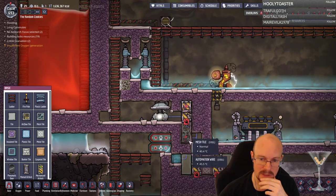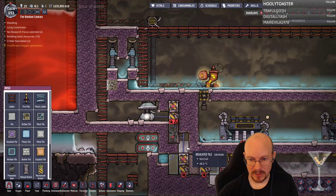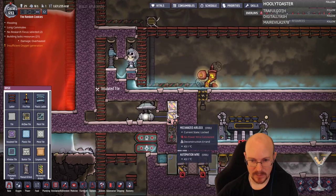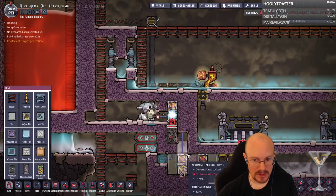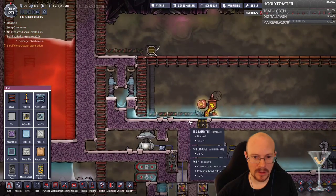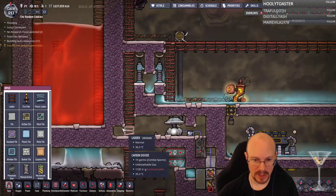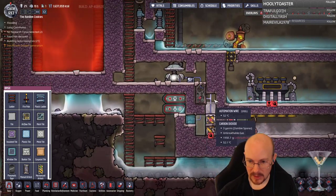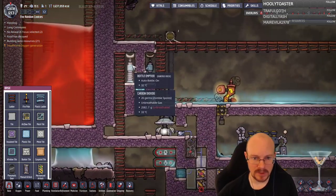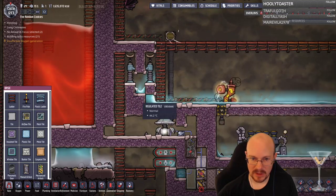This door being closed means this area won't vacuum out, so I think I actually need this airlock deconstructed for right now — otherwise it won't pull gases. This should pull gases out of this area once the door is out of the way, because I want to vacuum out all this stuff. It's slowly going down there — perfect. Beautiful. This will do what I need it to do.